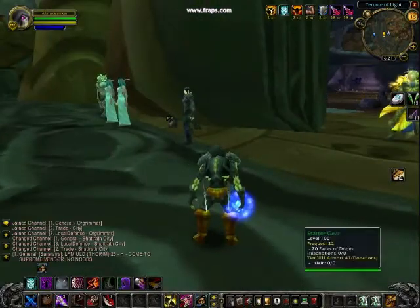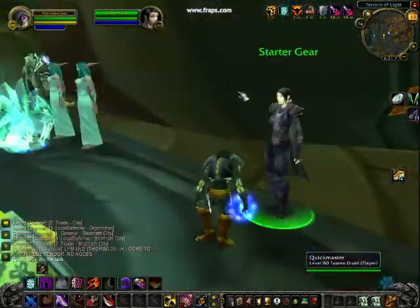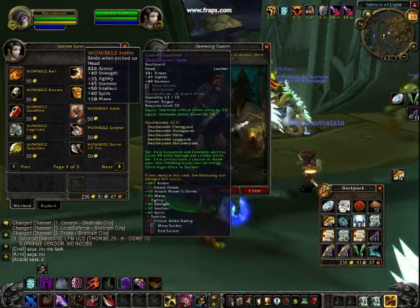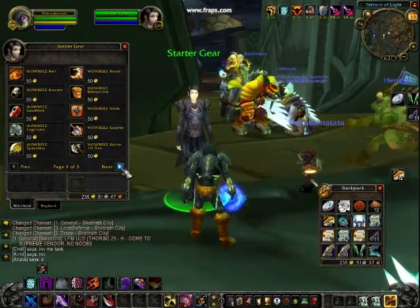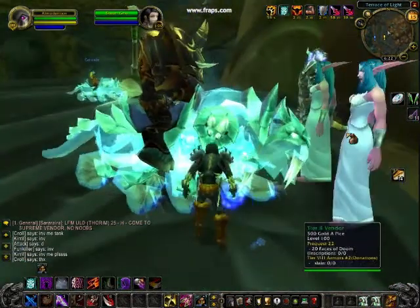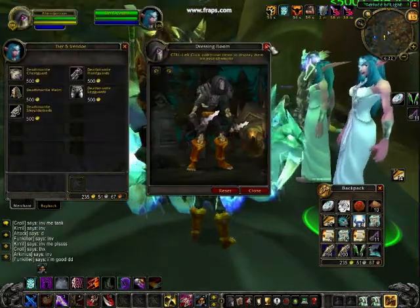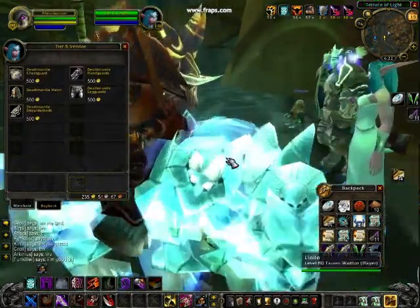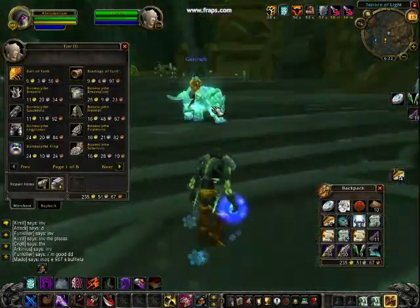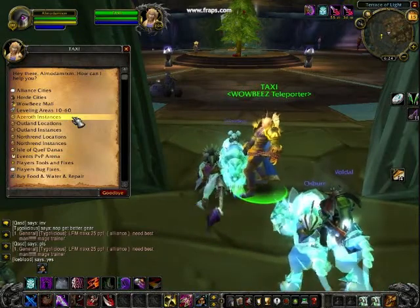Okay, so we're here. The first thing you probably want to do when you first get on this server is get starting gear. It's basically okay armor, but you basically want to get all that. It has weapons, starting mount. You can also get tier 5 with some gold, which is what I did. I got it for two gold, so it's awesome. This is a lot of activity here. Now I'm at the teleporter, and of course there are teleports to various places.